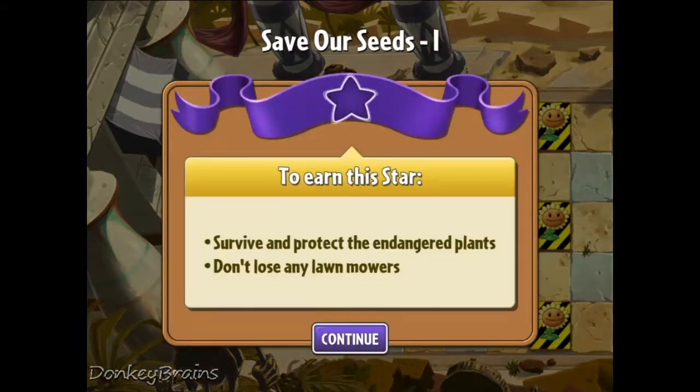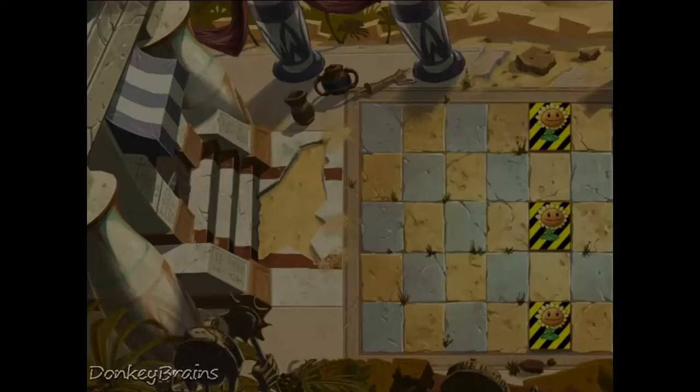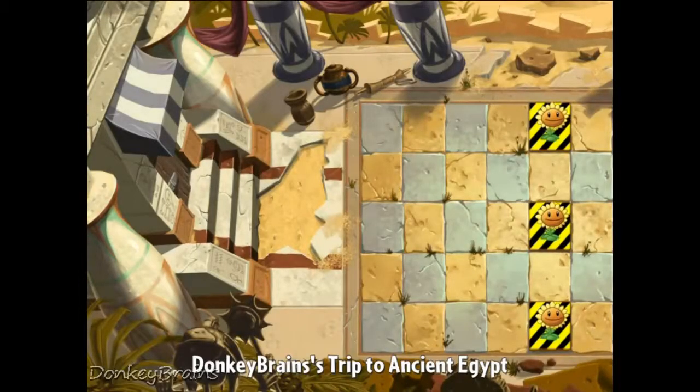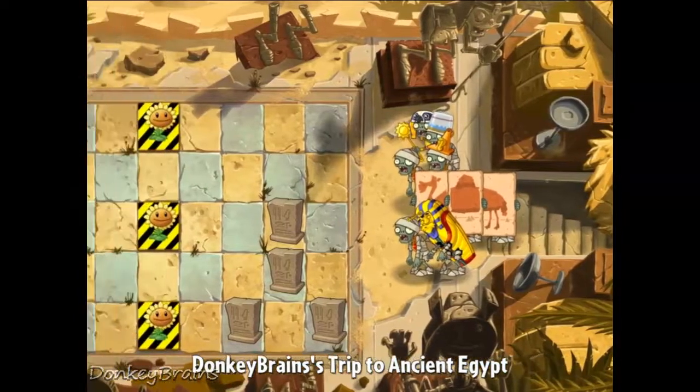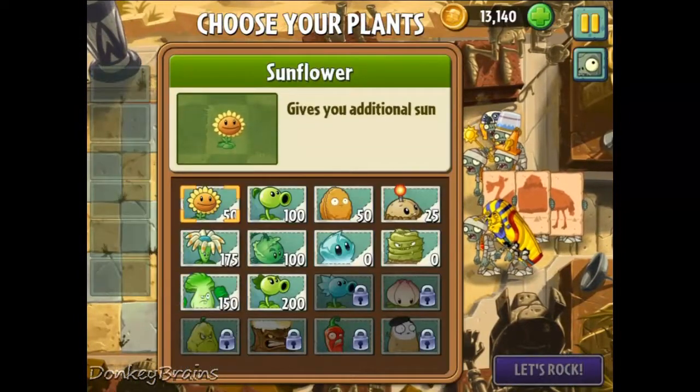As you can see, to earn this star I have to survive and protect the endangered plants and I can't lose any lawn mowers. So the endangered plants are these sunflowers in the yellow and black areas. I just have to make sure they don't get eaten.